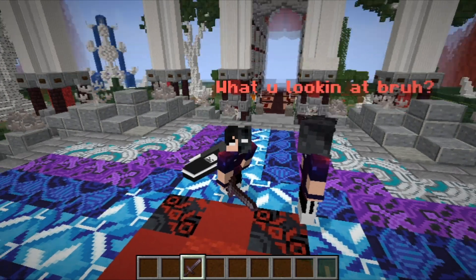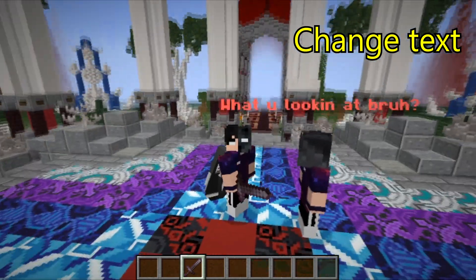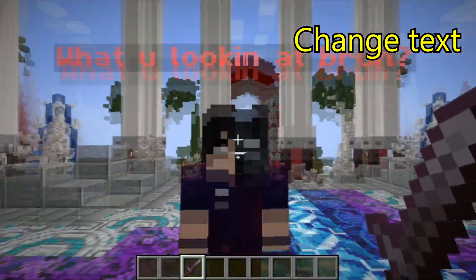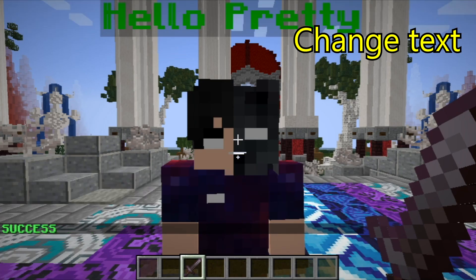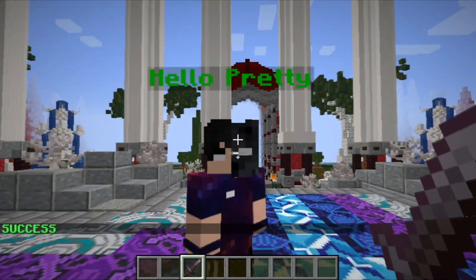Now we will change the lines above our NPC, and this is very important because it allows you to do it without erasing the NPC. The first thing is to be standing and looking directly at your NPC. Then type the command CNPCS lines and immediately you can change whatever text you want. I will put 'Hello Pretty' and you can see the text is already changed above my NPC.